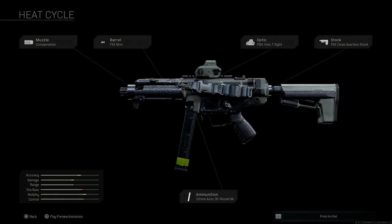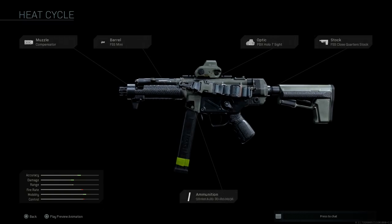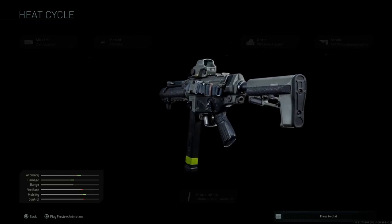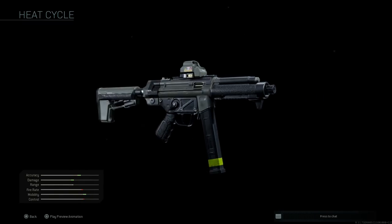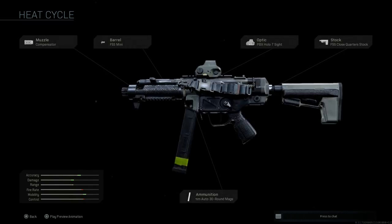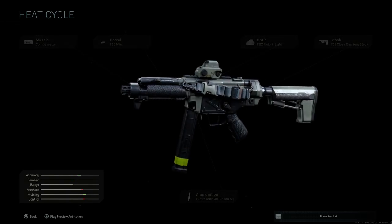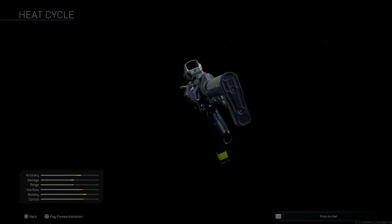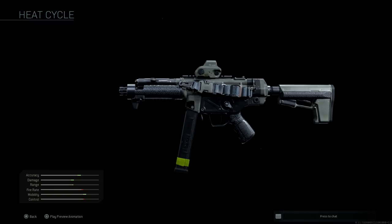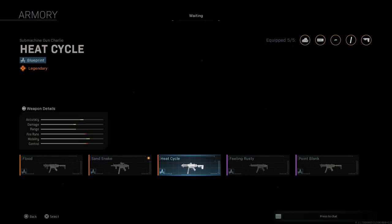The Heat Cycle blueprint — also an MP5-10. It has the FFS Mini barrel, compensator, closed FSS Quarter Stock, and PBX-7 holographic sight. With 10mm rounds this is still an MP5-10 even with the unique attachments. This is probably one of the coolest blueprints in the game. It was a big grind to unlock but totally worth it. You can swap most attachments out and still retain the blueprint aesthetics.